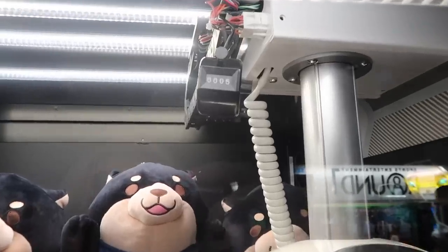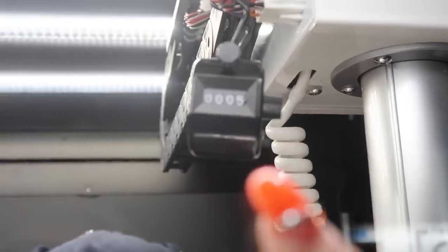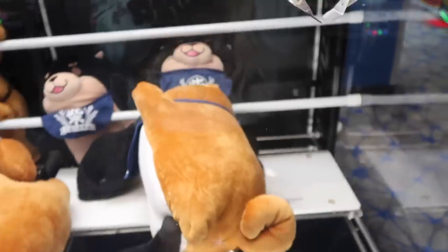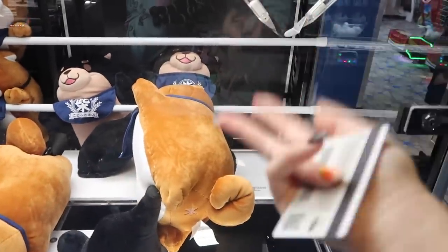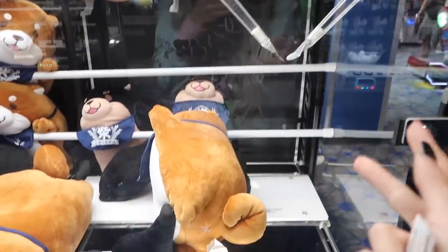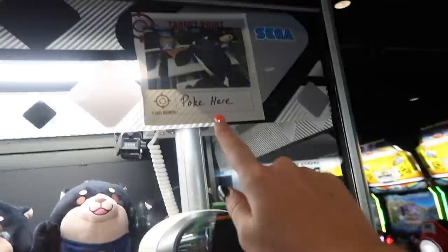Here's the next arcade hack. See this little blocking right here at the top of the machine? That's the counter showing how many wins there were on this claw machine today. At Round One there were five wins on this machine. Knowing that, they usually keep the claw strength pretty high when there have been five wins, so we're hoping it's going to be strong. The display is saying to poke the plush right about here.